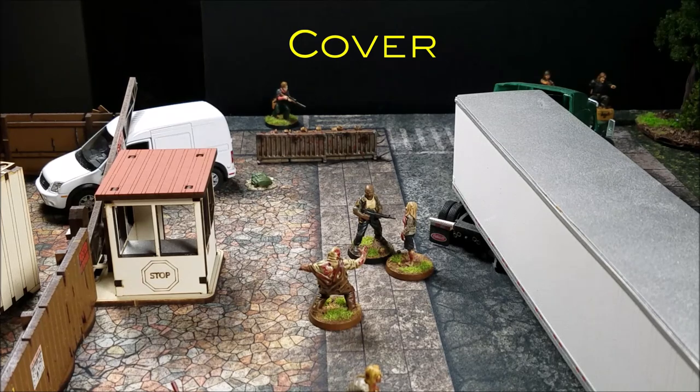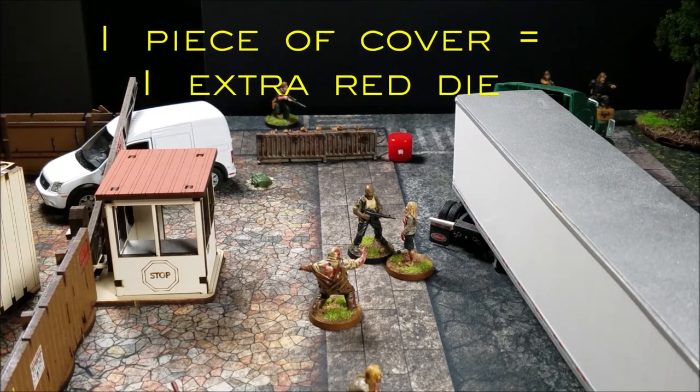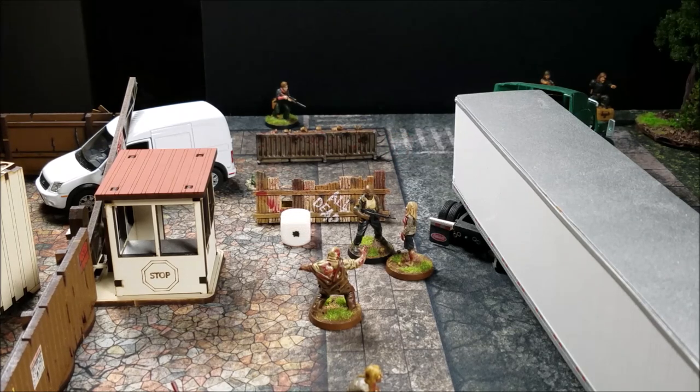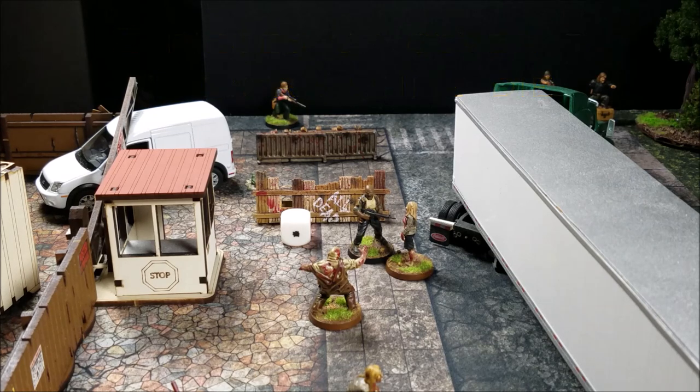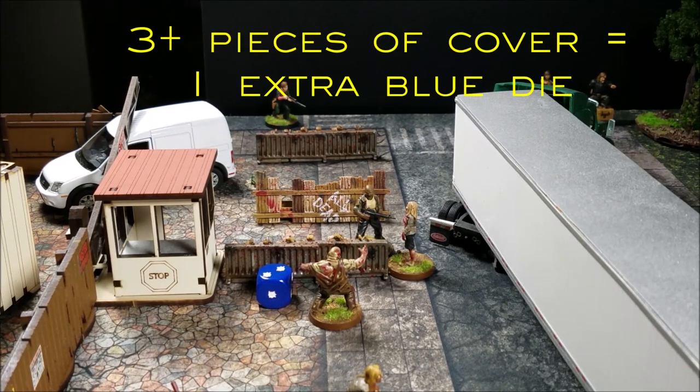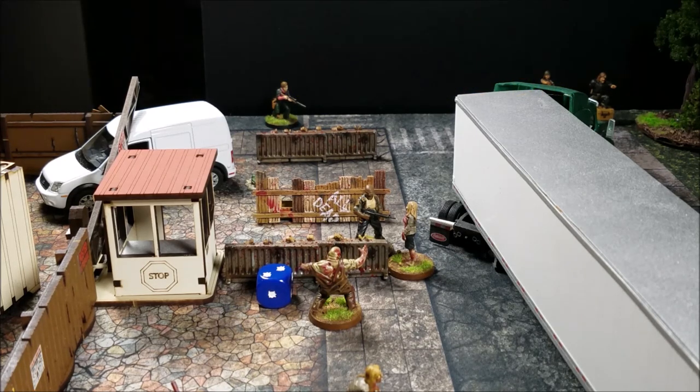Let's talk about cover. If there's a piece of cover between Lily and her target, the walker gains a cover bonus added to his base defense. If there's one piece of cover, the target gets one red die added to their base defense. If there are two pieces of cover, the target gets a white die added. If there are three or more pieces of cover, the target gets a blue die added to their defense.